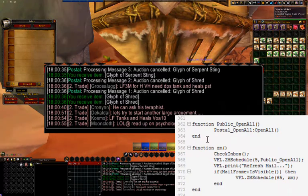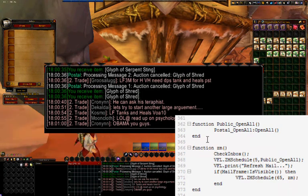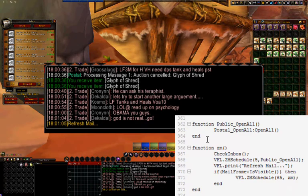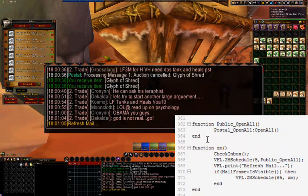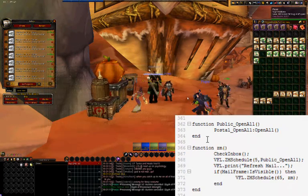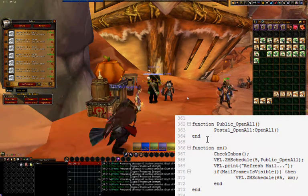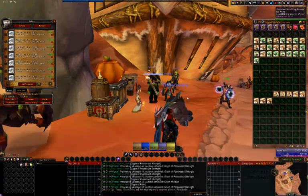Scroll all the way to the bottom and add these lines of code. Lines 362 through 364 allow me to call the OpenAll function from anywhere, including the VFL ZM Schedule function. Lines 366 through 373 wrap up the task by refreshing your inbox, waiting 5 seconds, and opening all your mail. If the mail frame is still visible, this task is executed again in 65 seconds.